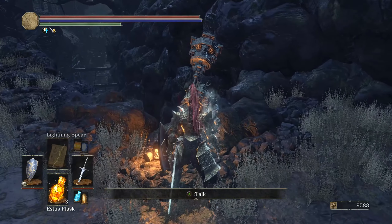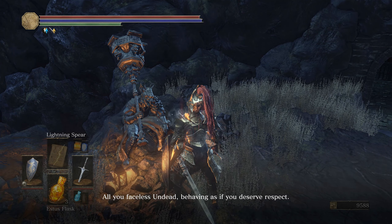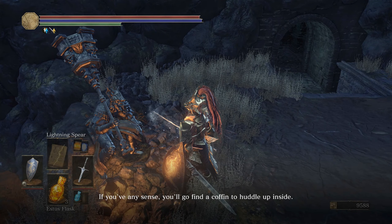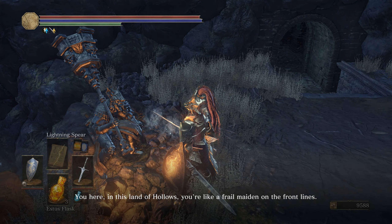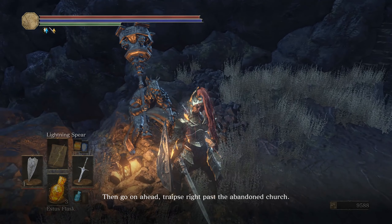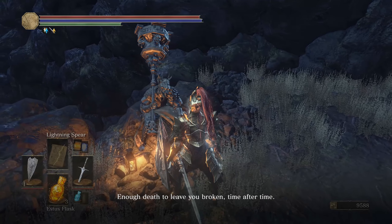There's somebody new we can speak to. He says: 'Another one of those Unkindled are you? All you faceless undead behaving as if you deserve respect. No matter — heed my words, if you've any sense you'll go find a coffin to huddle up inside. You here in this land of hollows — you're like a frail maiden on the front lines. If like the others you're fool enough to play the champion, then go on ahead, traipse right past the abandoned church. You'll face death, and it won't be pretty.'